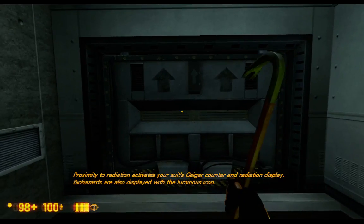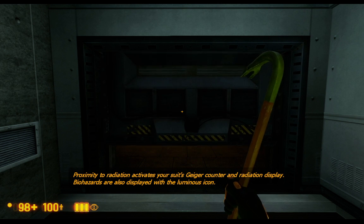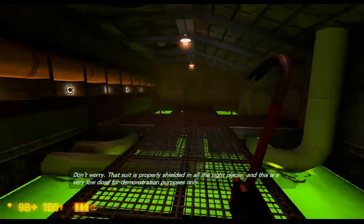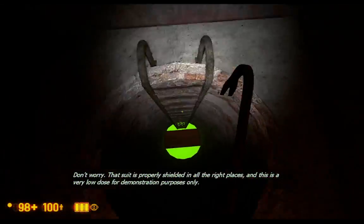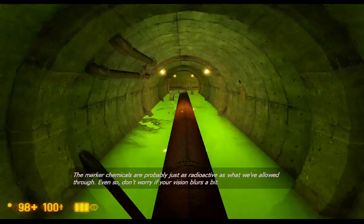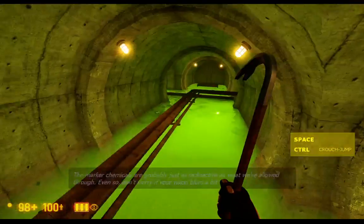Proximity to radiation activates your suit's Geiger counter and radiation display. Biohazards are also displayed with a luminous icon. Don't worry — the suit is properly shielded in all the right places. This is a very low dose for demonstration purposes only. The marker chemicals are probably just as radioactive as what we've allowed through. Even so, don't worry if your vision blurs a bit.